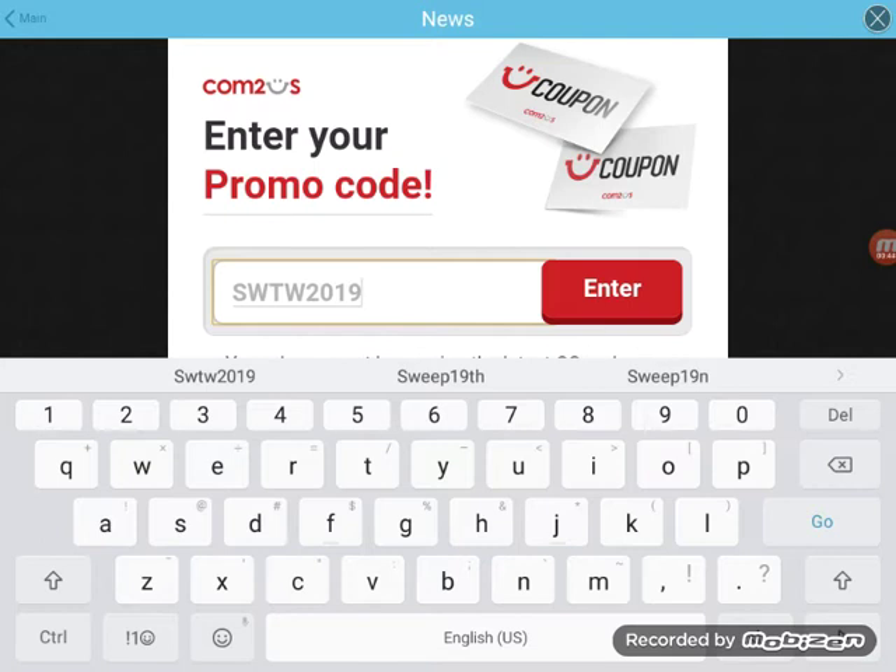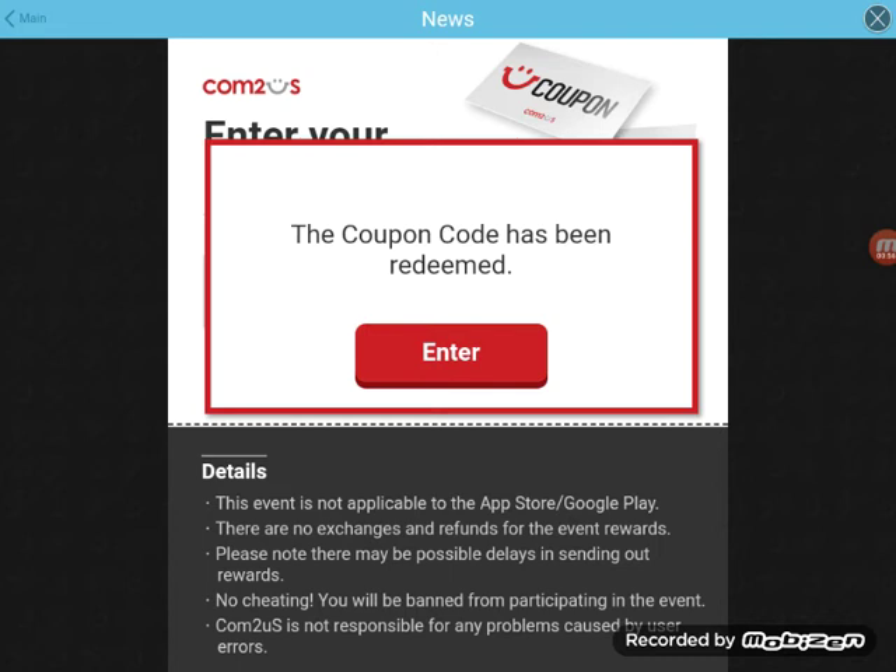The code is SW TW 2019 GO HARD. Let's see — okay, that was five days old on this code, but it worked!